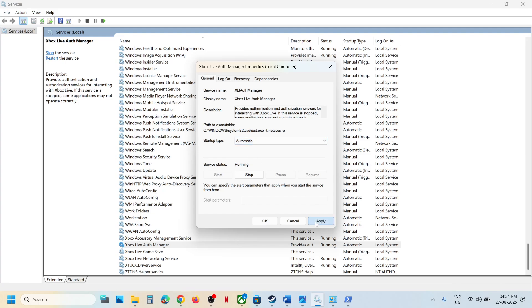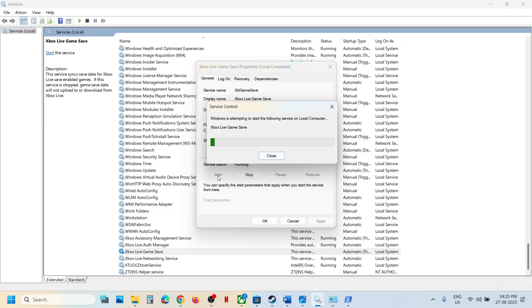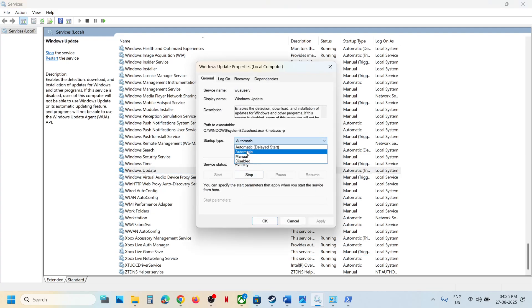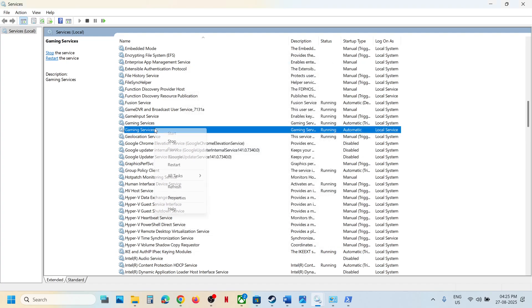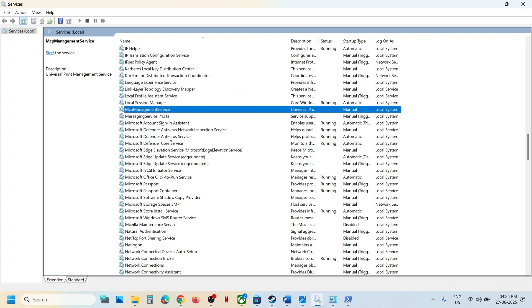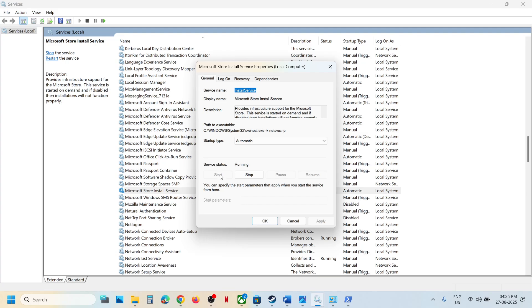Continue setting each of the four Xbox services to automatic — apply, start if highlighted, OK. Find Windows Update, double-click, set to automatic, click on apply, click on start if highlighted, and click on OK. Find gaming services and make sure they are running. If not, right-click and click on start or restart. Find Microsoft Store install service, double-click, set to automatic, click on apply, click on start if highlighted, then click on OK. Now you can check.